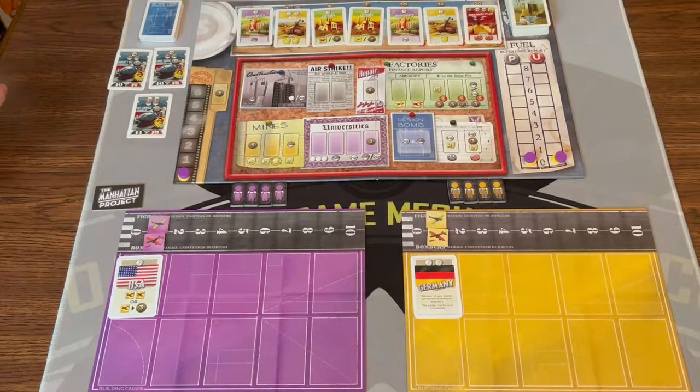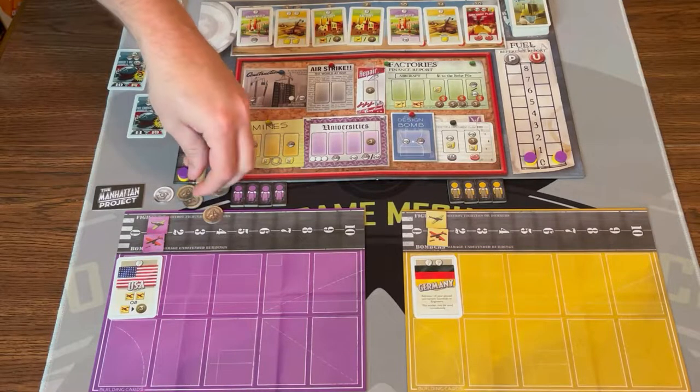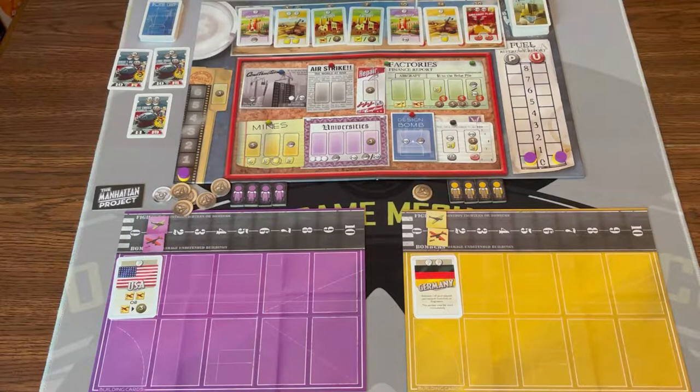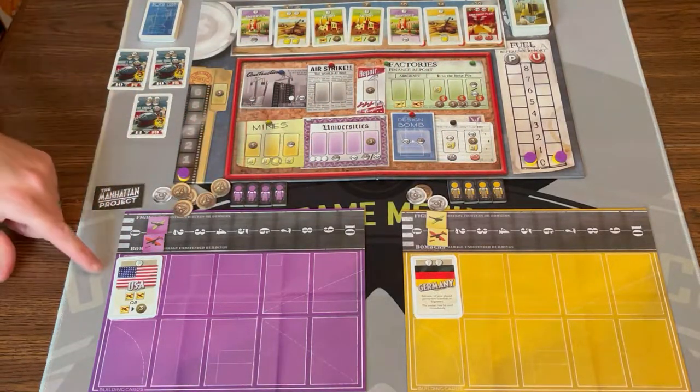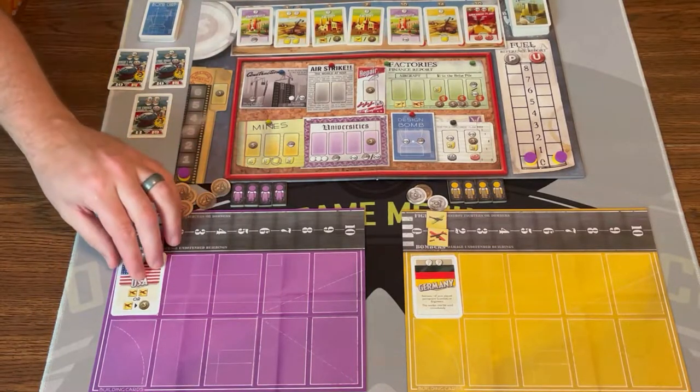Each player gets some money — ten coins for the first player, eleven for the second player. Each player will also get a player board. I'm using the nations expansion as well, so each player will get one nation card placed on their player board, just kind of a special ability.